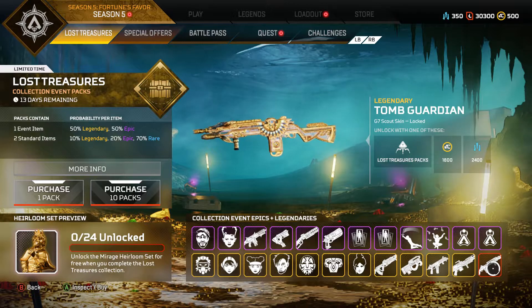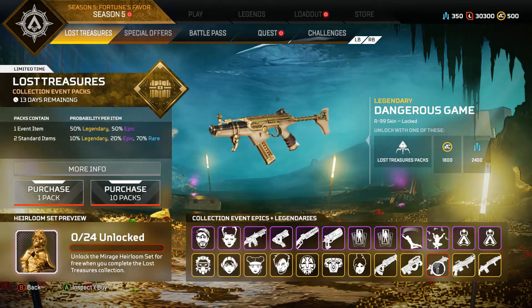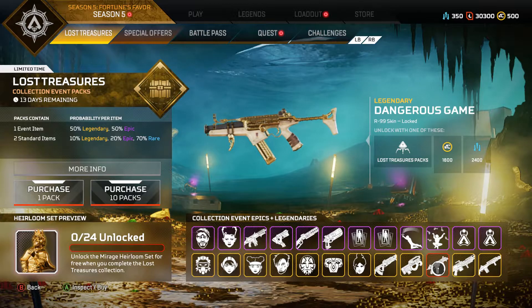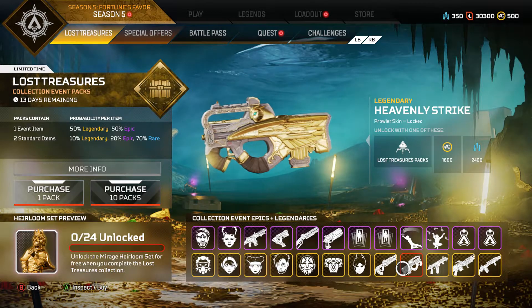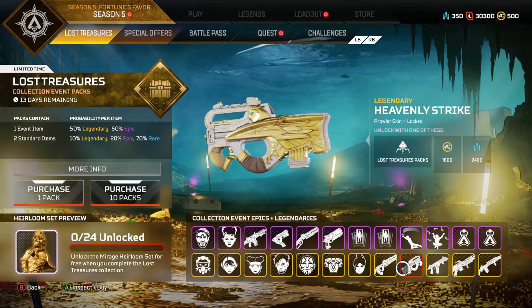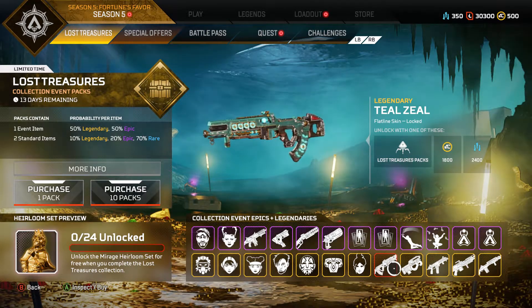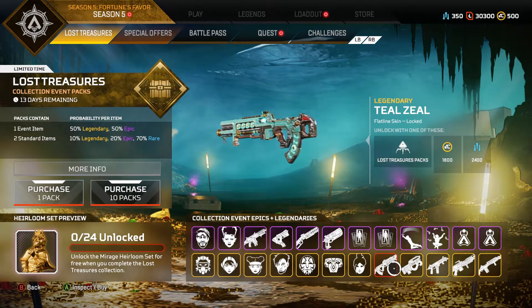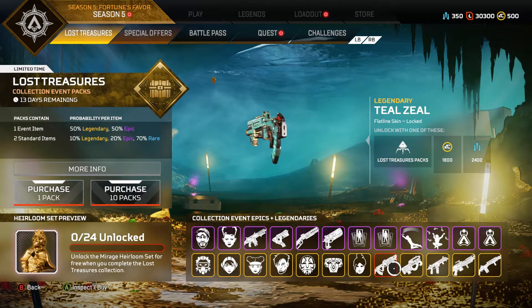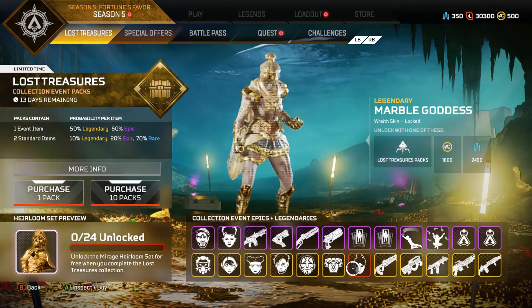We got the new skin for the Scout called Tomb Guardian, then the Casket Decor for the Spitfire, then the Dangerous Game for the R99, and the Prowler skin which looks pretty nice. The designs are really dope. Then we got the Teal Zeal — this is a good skin, something my sniper friend would really like. I don't use the Flatline so it looks cool though.